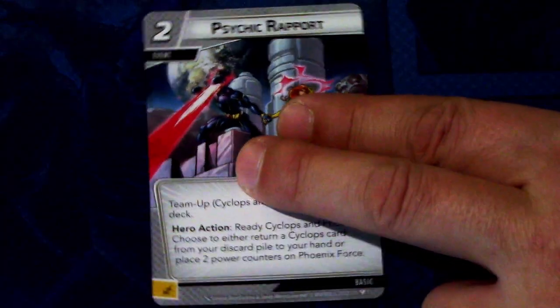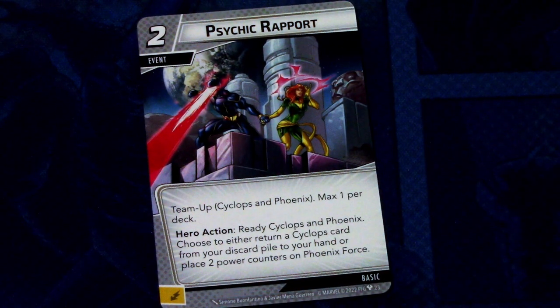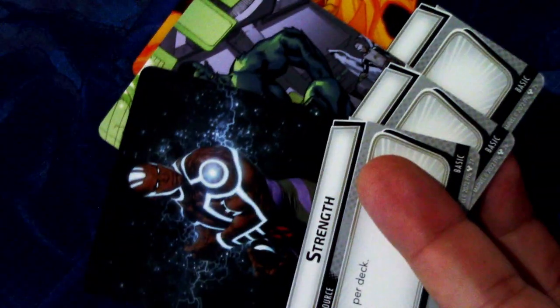We have the team-up card for Cyclops and Phoenix — it's a 2-cost event, team-up Cyclops and Phoenix, max 1 per deck. Hero action: ready Cyclops and Phoenix, then choose — return a Cyclops card from your discard pile to your hand, or place 2 power counters on Phoenix Force. This can be committed as an energy resource. There's also a reprint of Downtime with new art, plus the basic resources with new X-Men art.